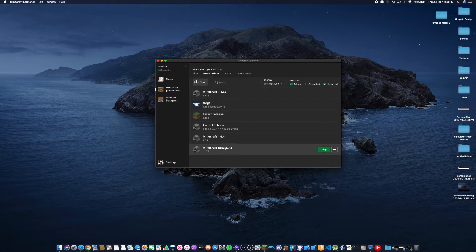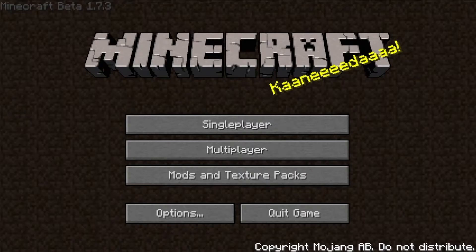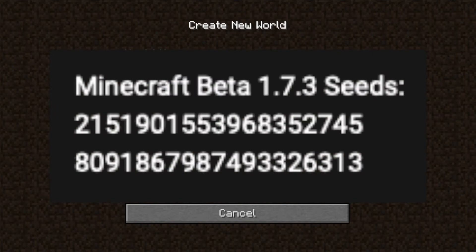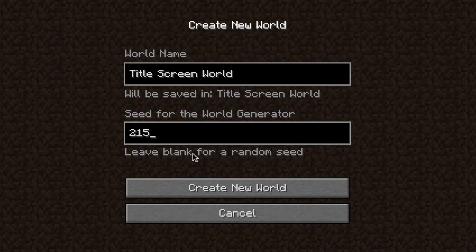As you can see, right here is the beta, so let's go ahead and click on play. It is going to go ahead and download and load it up. Now we have the beta version of Minecraft loaded up. Let's go ahead and create a new world — we'll call this 'title screen world.' For the seed, there are actually two options we can do. Let's try the first one: 2151901553968352745. Let's go ahead and create this new world.